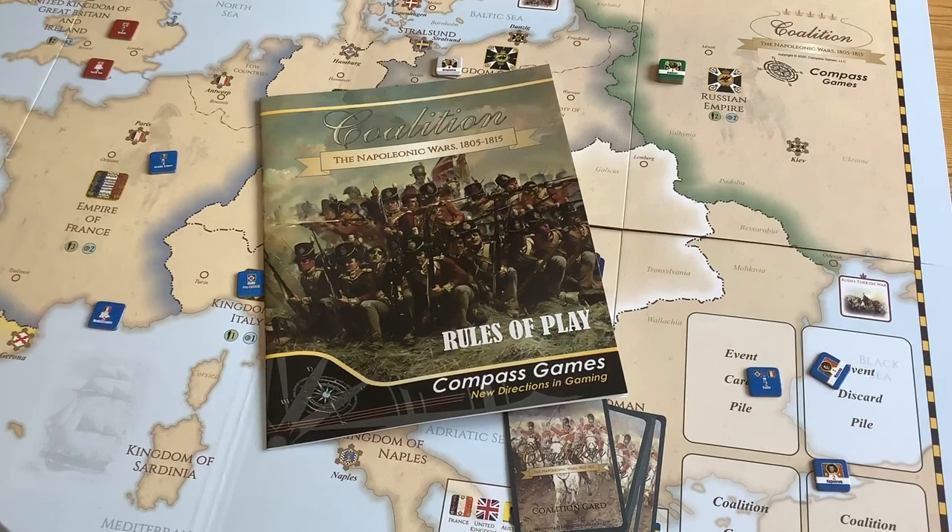We're going to be taking a look at the game Coalition: The Napoleonic Wars, 1805 to 1815. It's designed by Javier Garcia de Gaviola from Spain, and it was published by Compass Games in 2021.